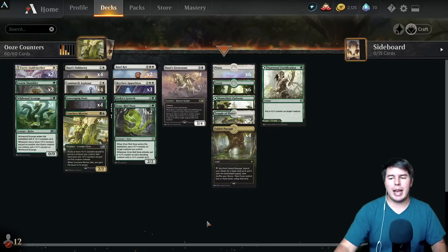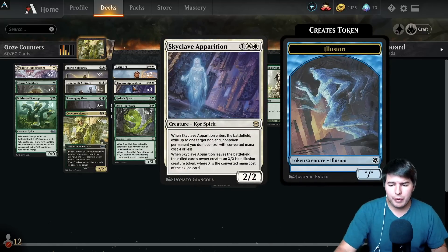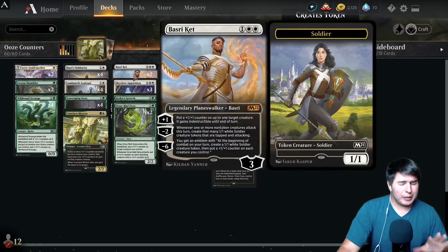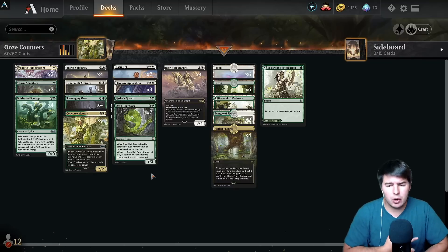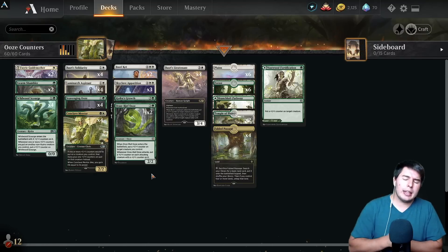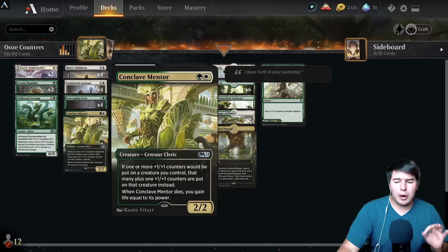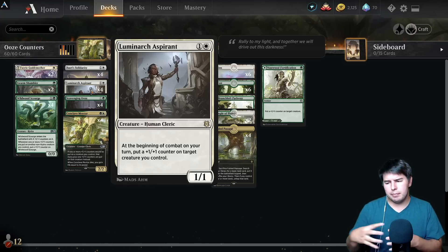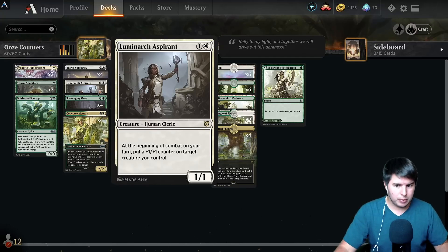The main additions to the deck also include Skyclave Apparition, giving us another body on the battlefield that removes things from their side of the board. So why is this deck powerful enough to be pretty good in standard right now? Especially with Uro gone and Omnath still being an annoyance. Big life-gaining decks are going to be annoying, but I think we have so many cool ways to do combat tricks with plus-one plus-one counters specifically.